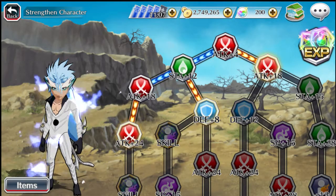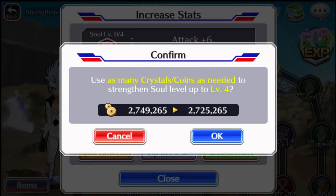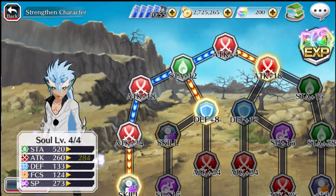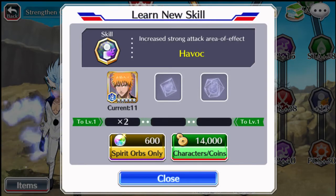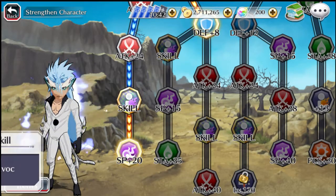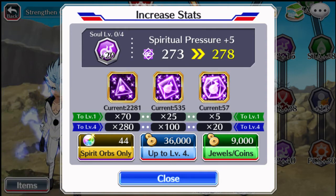This is the fourth node: 160 smalls, 40 mediums, and 8 large reds. His skill down here is Havoc, and requires 2 HPOs. And then he has SP down at the bottom here: 280 smalls, 100 mediums, and 20 larges. That's kinda hardcore.